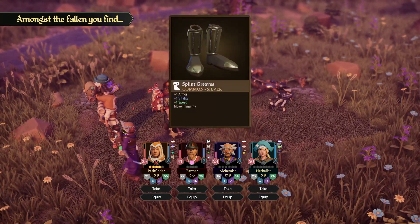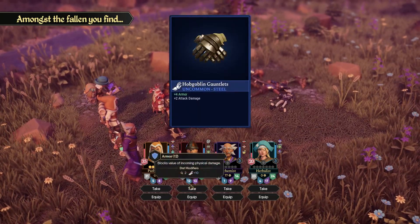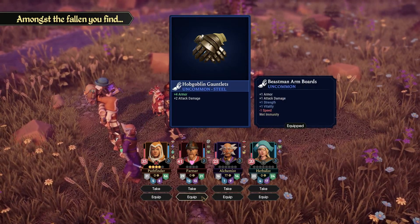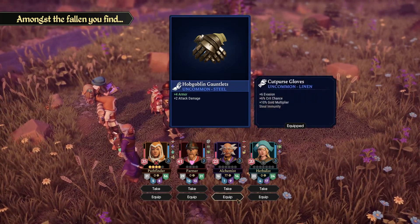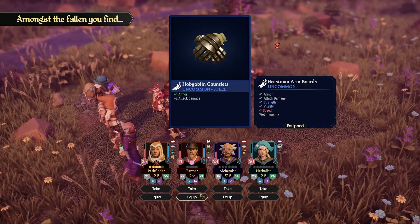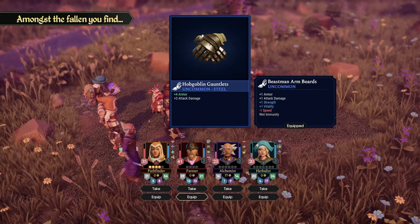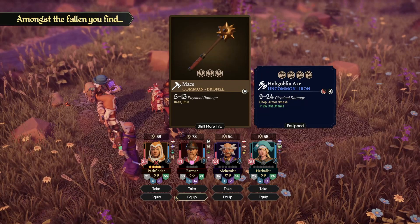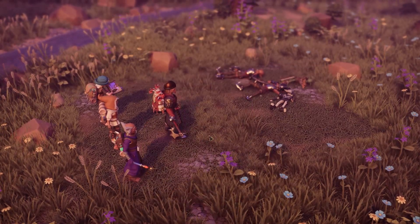52 gold and we get another 8. Splint Greaves — that is much better than the simple shoes we just had lying around, so let's equip those. This armor now goes up to 12. Hobgoblin Gauntlets — armor and attack damage. I like the strength and vitality here. Pathfinder could use them. That is a lot of extra armor for plus one strength, plus one vitality. You know what, I'll equip those. As for the mace — he can use it, it's not as good as what he has, but he can use it.